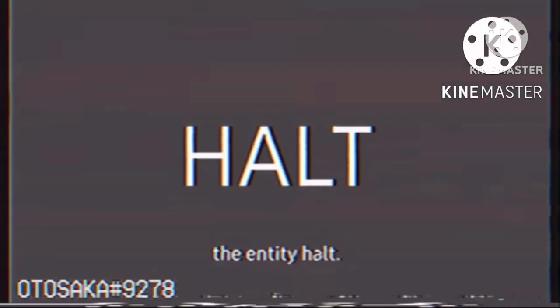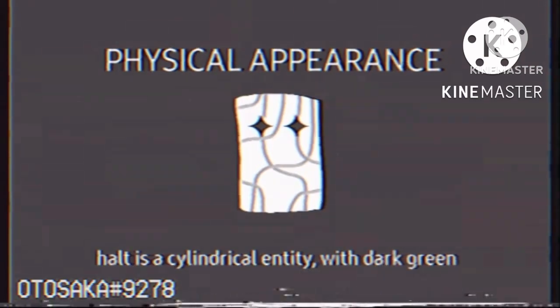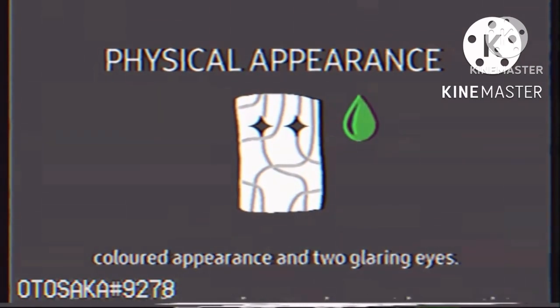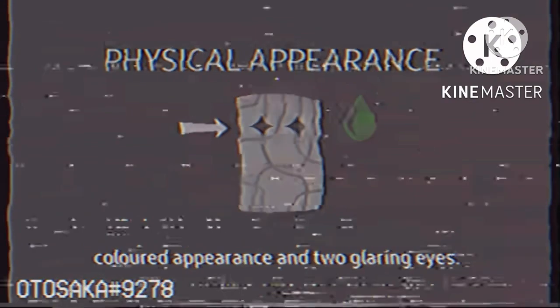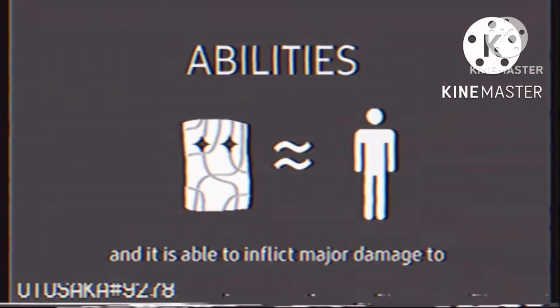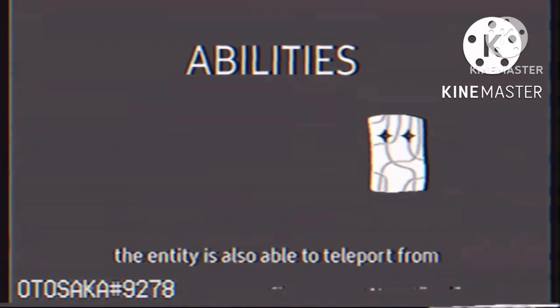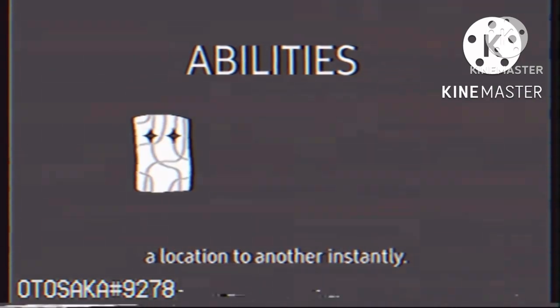This is an informative video concerning the entity Halt. Please follow this videotape to gain as much information as possible about the entity. Halt is a cylindrical entity with dark green colored appearance and two glaring eyes. The entity's speed is roughly equal to the player's, and it is able to inflict major damage to players upon physical contact. The entity is also able to teleport from a location to another instantly.